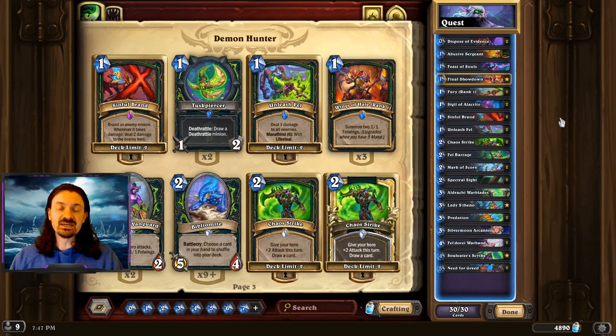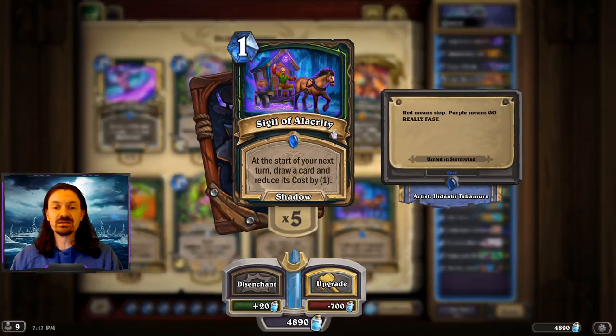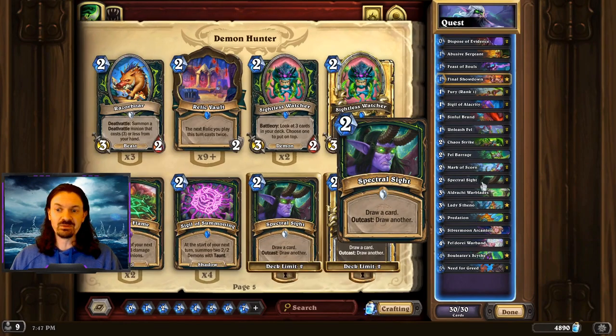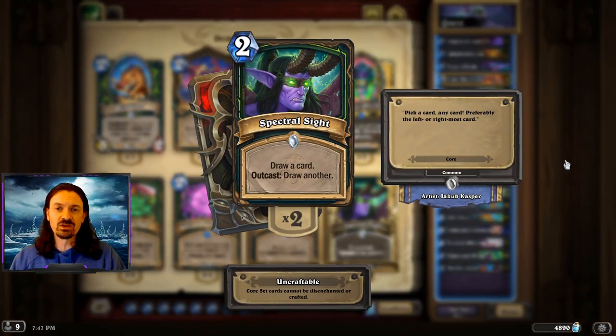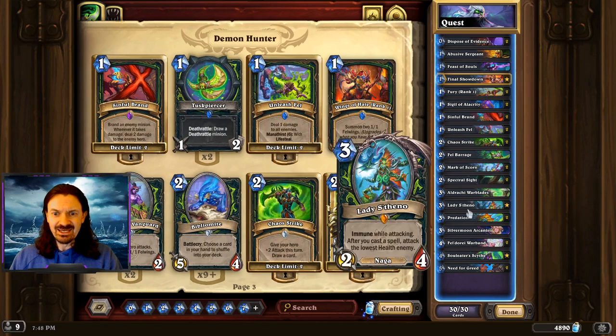Mulligan guide for this deck — it's really straightforward. We're always keeping the quest. We also want to keep the Sigil of Alacrity, the Mark of Scorn, and the Spectral Sight. You'll notice all three of these cards are actually card draw. In the early game, our general game plan is to draw cards. It doesn't necessarily matter if we complete the first and second step of the quest — that's kind of a bonus. Making these cheap cards even cheaper is really strong, but in the early game we just want to draw cards and have access to the additional tools still in our deck.